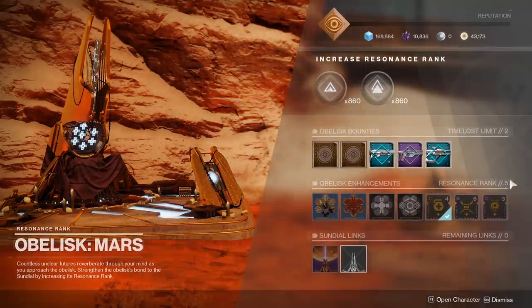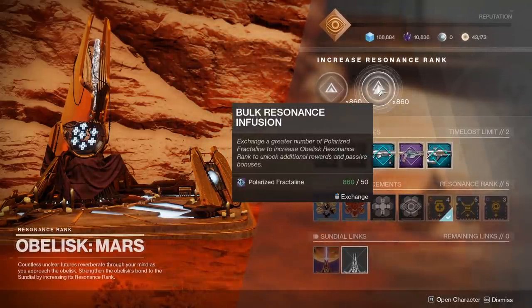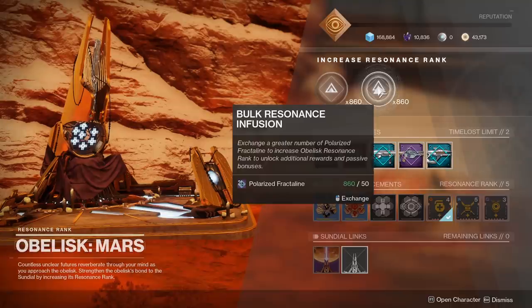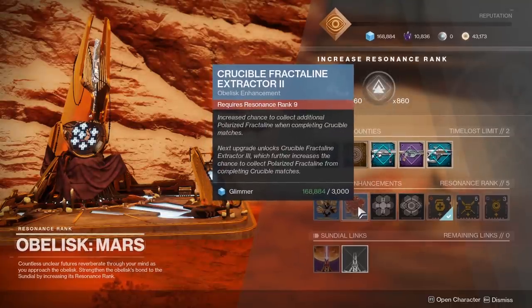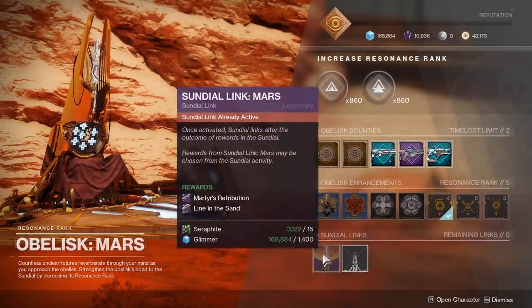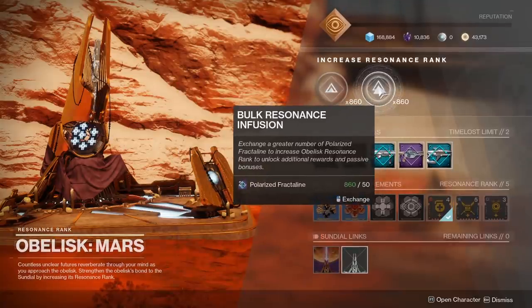To upgrade the Obelisk, you need Fractaline. Fractaline mainly comes from the weekly bounties available on the Obelisks, but also from the Crucible, Gambit, and what I assume will eventually be Strike Extractor upgrades, as well as various triumphs and the Sundial itself.